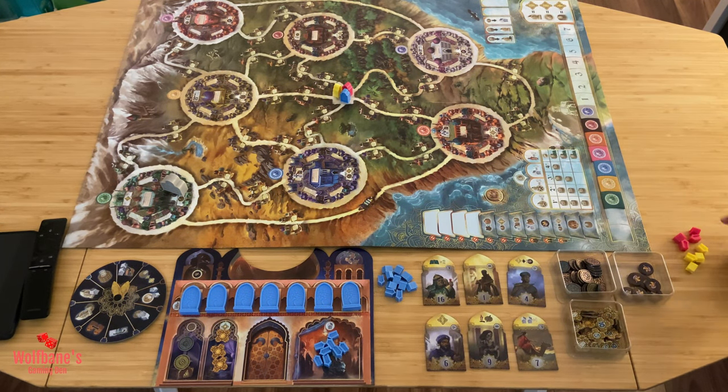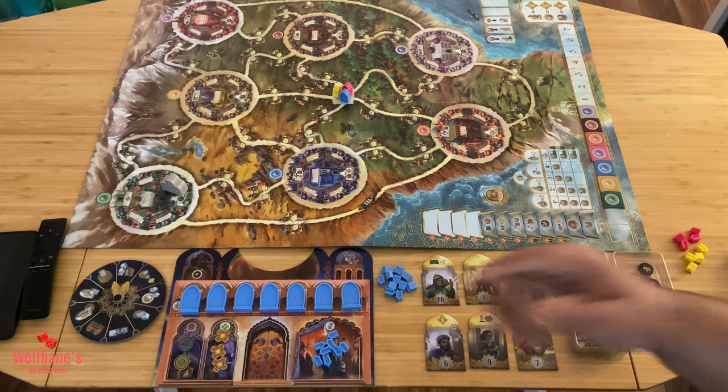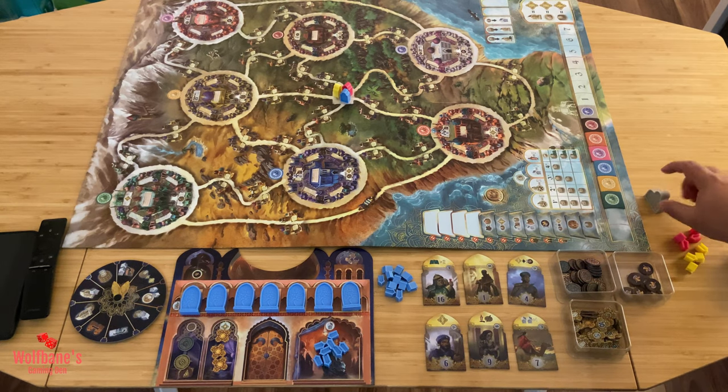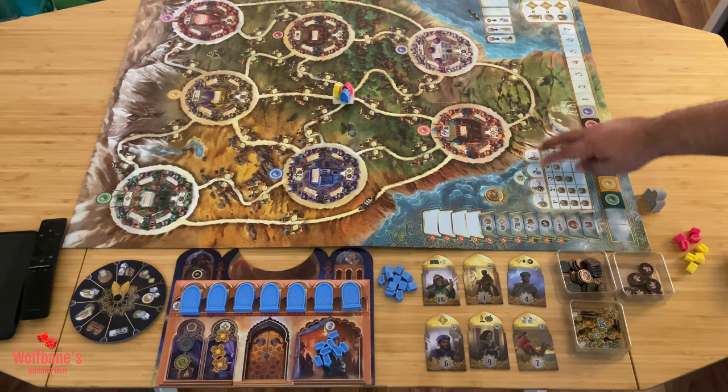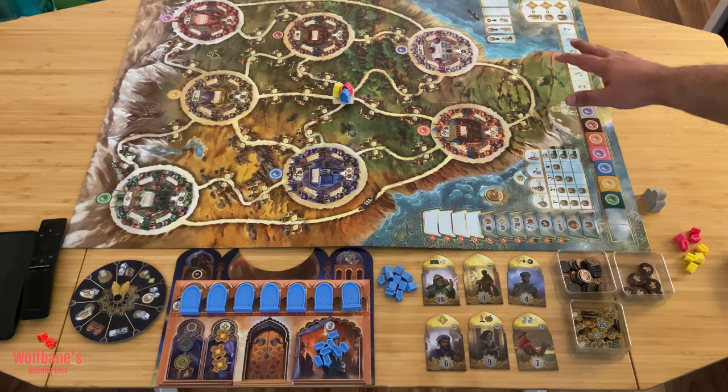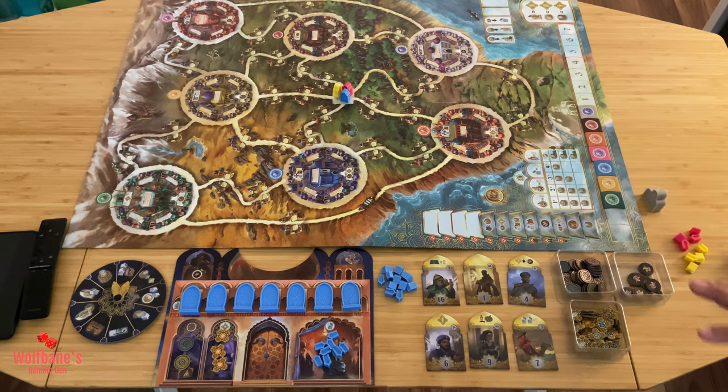That's more or less the setup done at this point. The Maharaja token we'll put to the side for now, and the priest figure starts at the center of the board. There are also some variants that flip the scoring and costs — we won't use those for this rules explanation, but we'll look at them at the end of the video. We'll also cover some differences for the two-player count as we come across them.